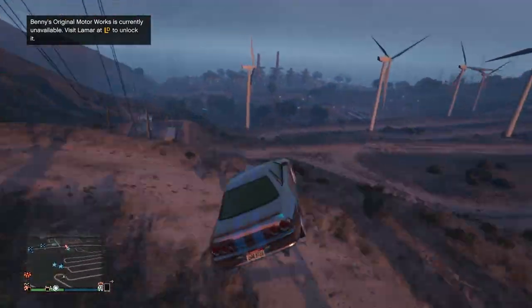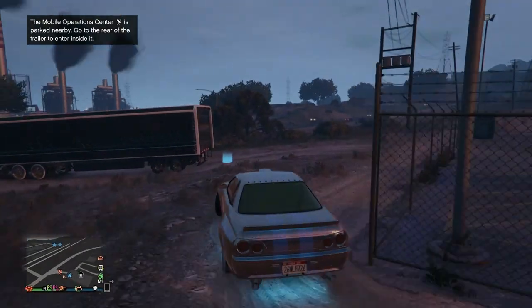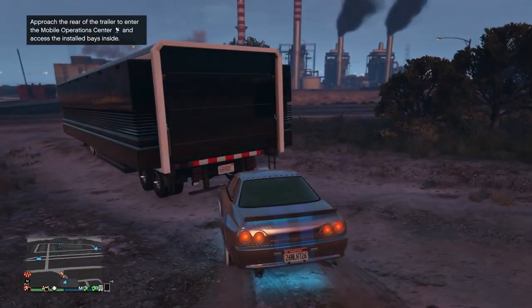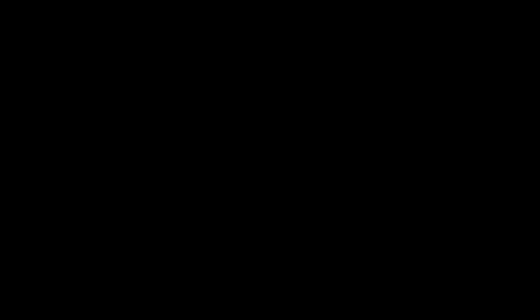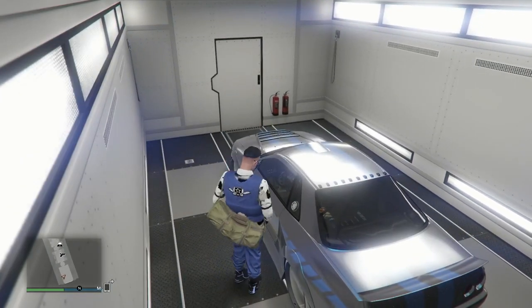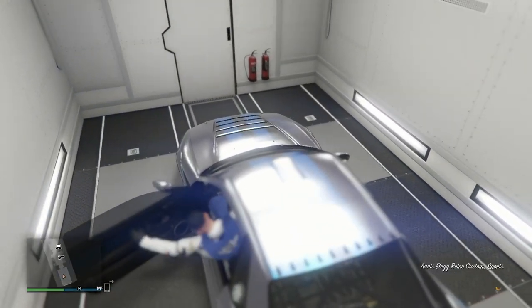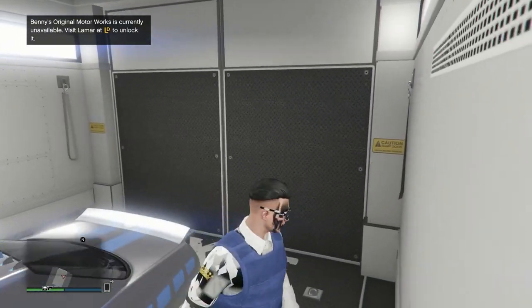The game looks at this like a Sanchez because we overwrote the Sanchez that was outside. So we need to go ahead and save this. The way to save it is to call up your MOC and drive this into the personal vehicle storage. If you can't drive it in there, it means you have the weapon and vehicle workshop. Make sure you're able to drive it in there — it doesn't matter if you have something in there previously. Now this vehicle is fully saved as an Elegy Retro Custom dupe.